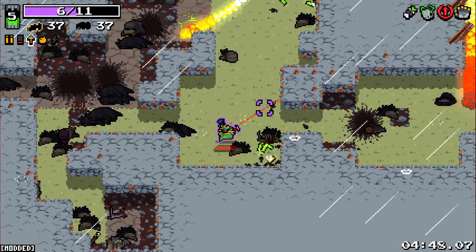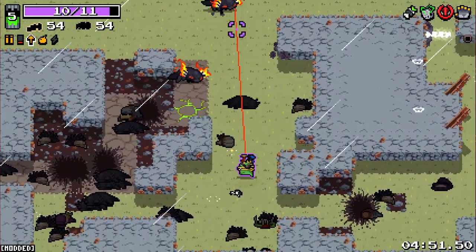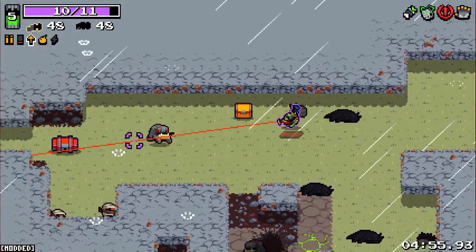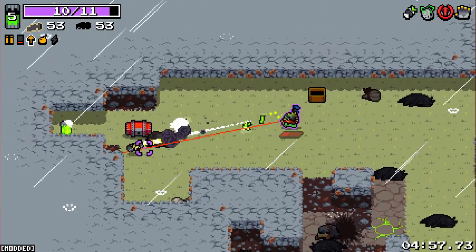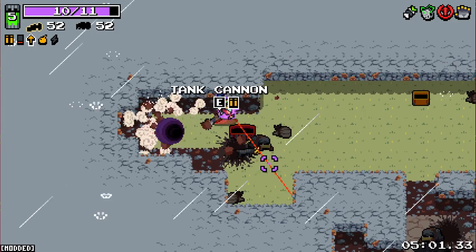We need some ammo pretty badly. We're about to fill our gauge again. We got the Infinity Pistol this time. It doesn't seem to give us really high-tier loot, it's just extra loot. But honestly, extra loot's always going to be good.